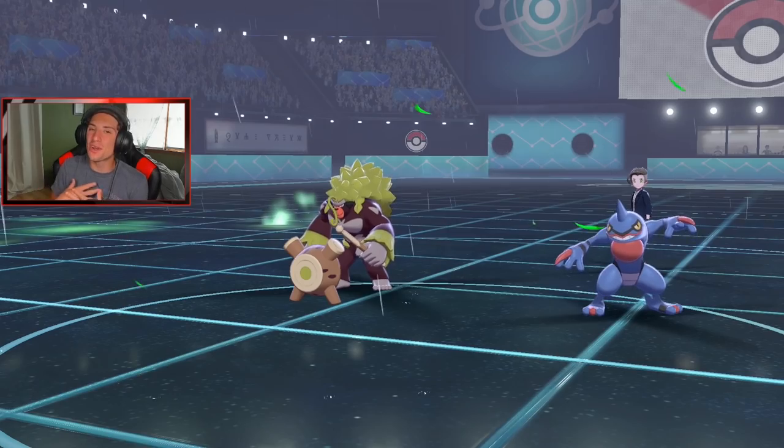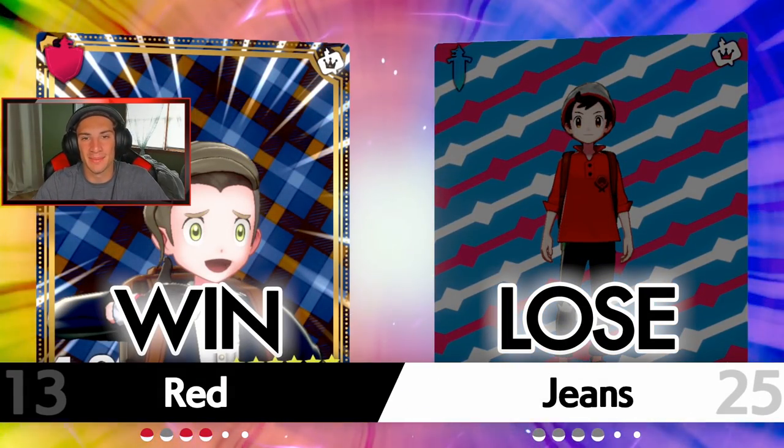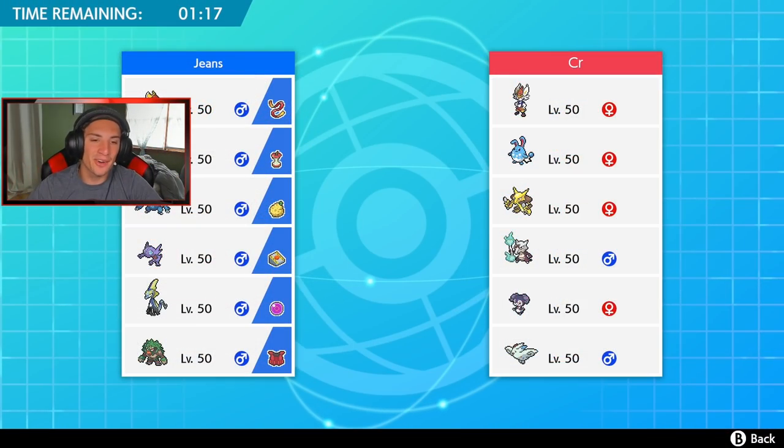Like I said, we could have won that match — I just played inside my head. We ended up not taking out that Kangaskhan and they ended up winning the game. Second battle here — going up against a Psychic Spam team. Gotta watch out, those teams are pretty annoying and really strong. Hopefully we can get our first win for the new season. We're 0-1 right now, made a little mistake in battle one, but it's all good.